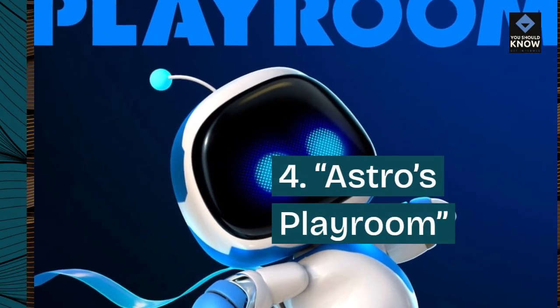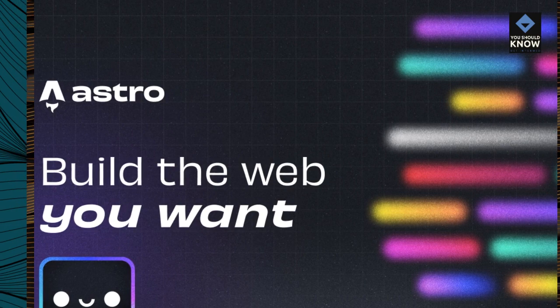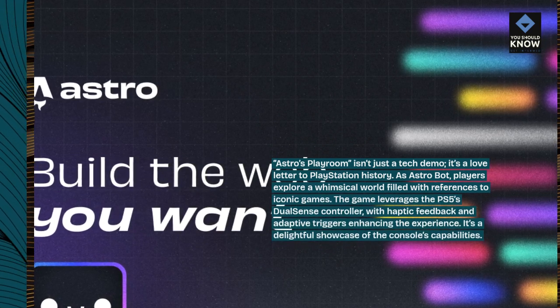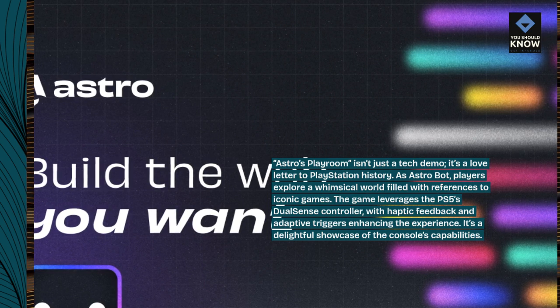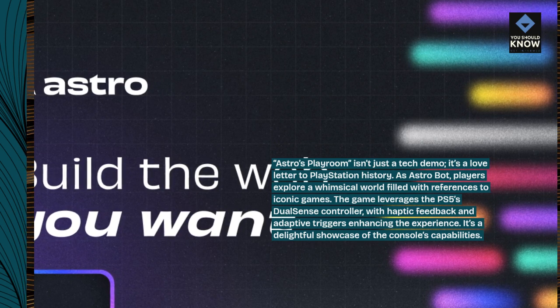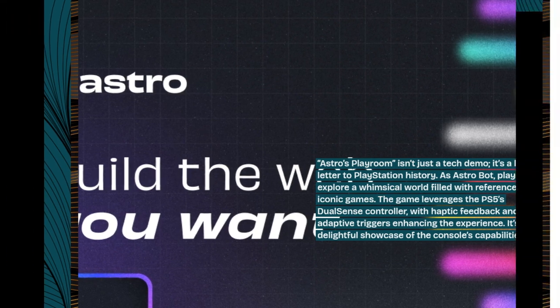4. Astro's Playroom. Astro's Playroom isn't just a tech demo — it's a love letter to PlayStation history. As Astro Bot, players explore a whimsical world filled with references to iconic games. The game leverages the PS5's DualSense controller, with haptic feedback and adaptive triggers enhancing the experience. It's a delightful showcase of the console's capabilities.